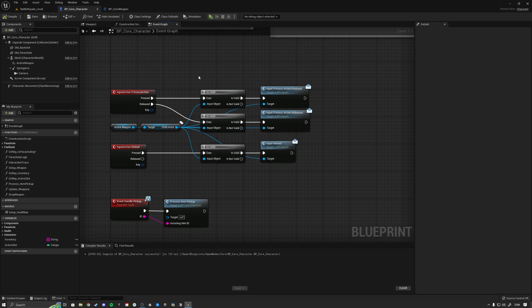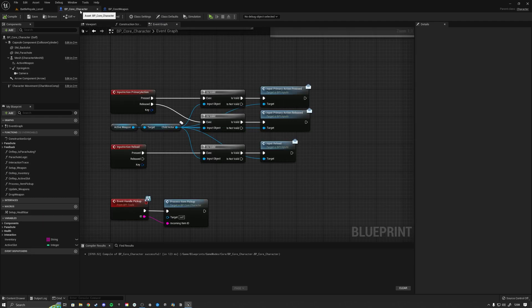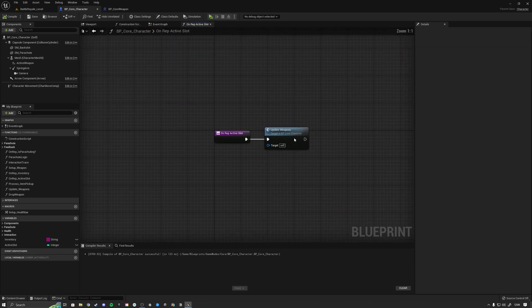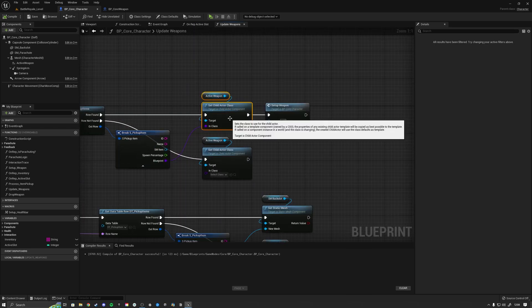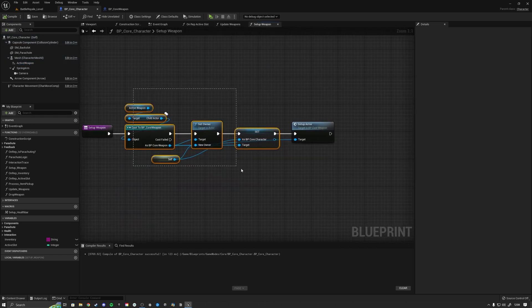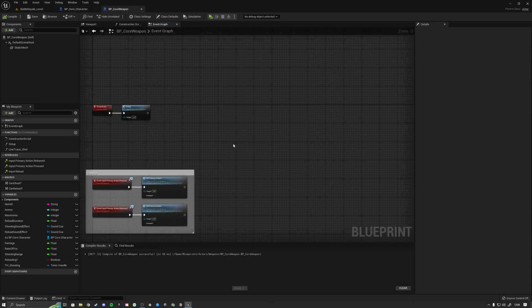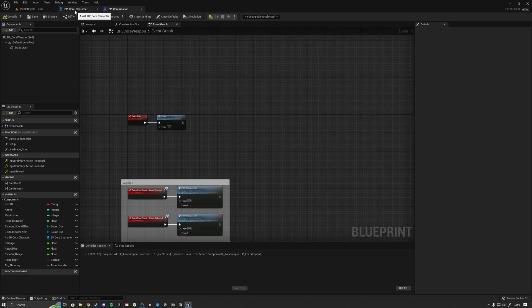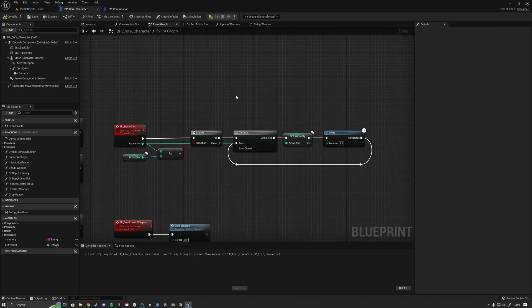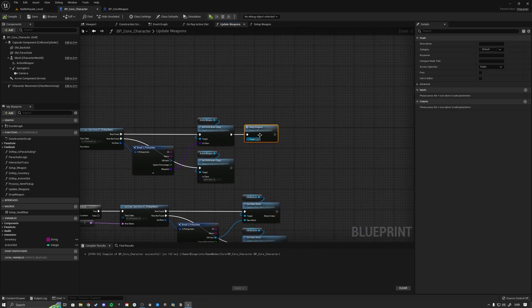When working with bindings to event dispatchers we need to ensure everything happens in chronological order. Previously inside the character we'd go into update weapons, set the child actor class, call the setup event, cast to the weapon to make us the owner, cast again to set our reference, then call the function to set up all the bindings — a strict flow. Now we've cut that out so it's no longer order-dependent, which makes it simpler. Back in the character we find the update weapon function and open setup weapon.